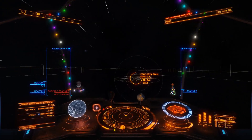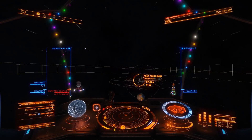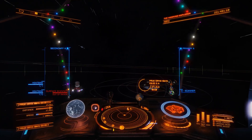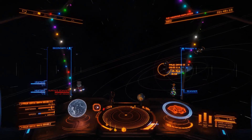This planet had about 40 plus geological features shown on the FSS scanner, so I figured this would be a good planet to check out.